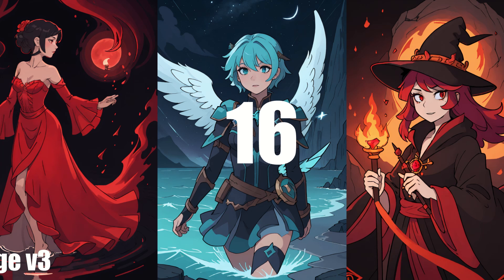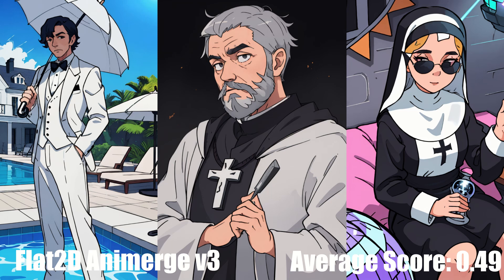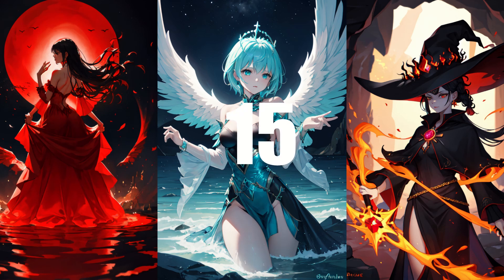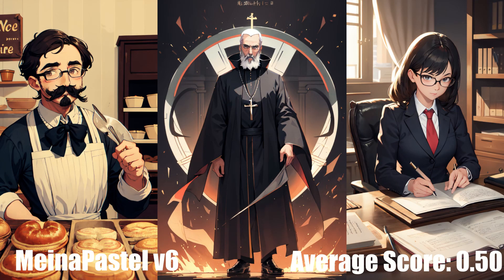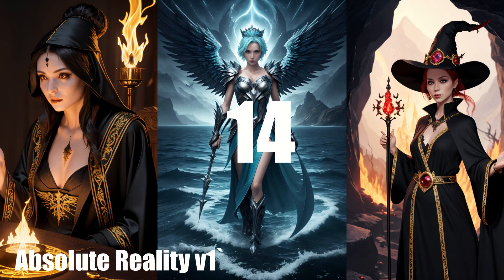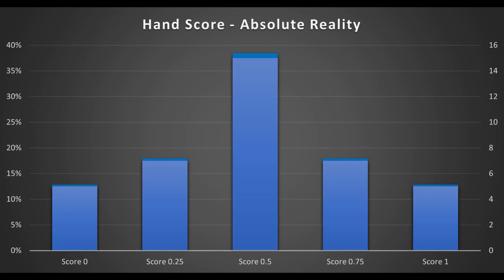In 16th place is Flat2D Animerge version 3 with an average score of 0.49. This model is a hardline anime model that seems to skew a bit towards chibi style. It's not my favorite hardline anime model — pretty flexible subject-wise, but it looks like it will need a bigger negative prompt to put out good looking images consistently. In 15th place is MinaPastel version 6 with a score of 0.5, which is extremely close to Minamix version 10. I'd say this style is kind of like mixing Minamix with a bit of DarkSushi — not the top anime model, but fairly competitive. In 14th place is AbsoluteReality with an average score of 0.5, a realistic model by the same creator as DreamShaper.